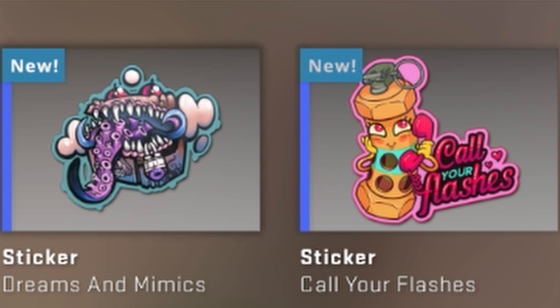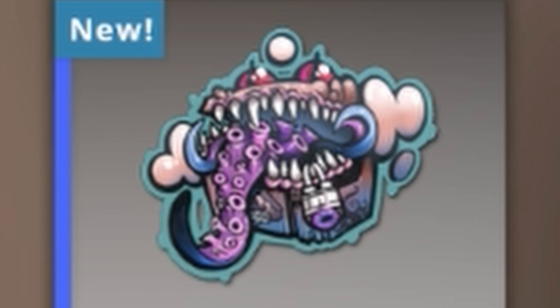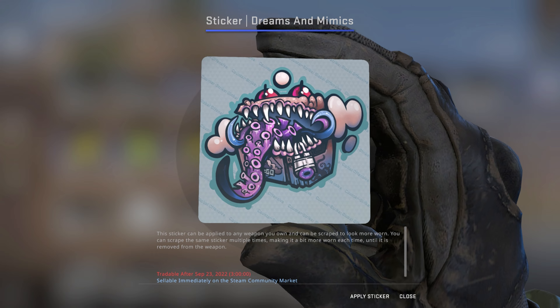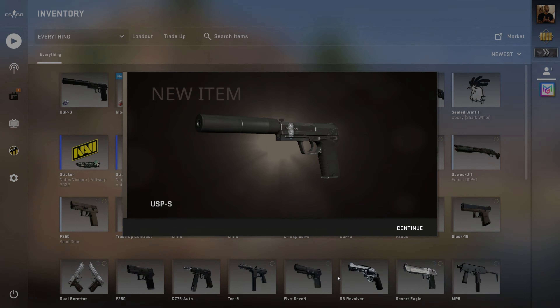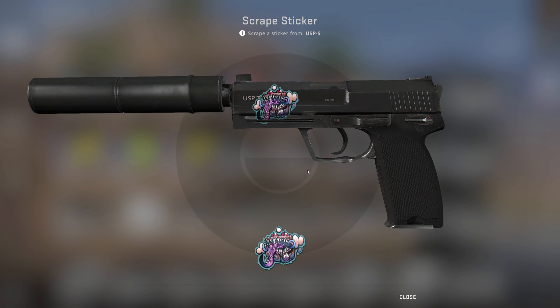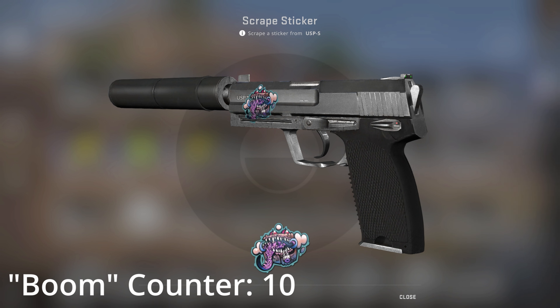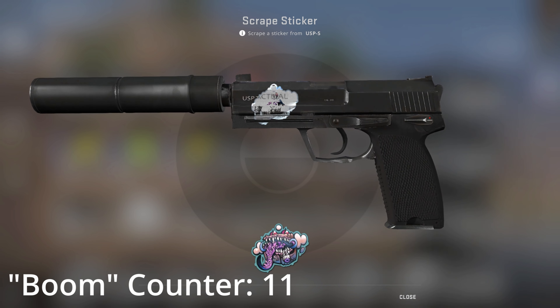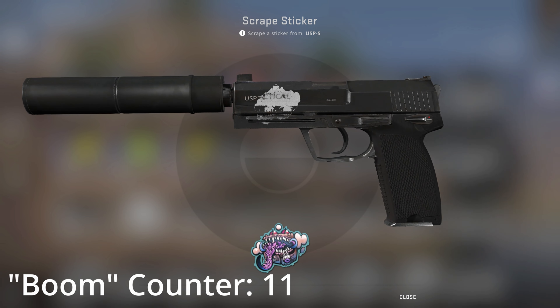Next up is going to be the Dreams and Nightmares sticker. Here's the sticker right here — this one actually has a very cool one. So we're going to apply it right here. Now take a nice look at it. First scrape — the first couple of scrapes aren't going to do much. Starting to deteriorate. One more, one more — boom, there you go.